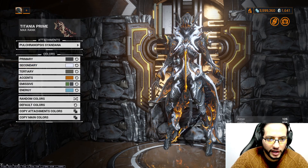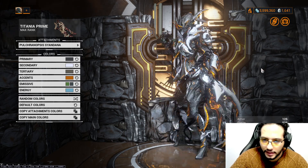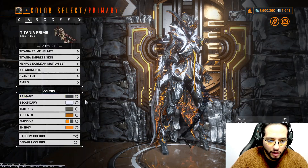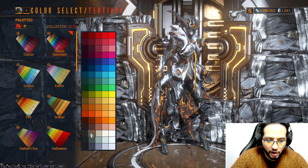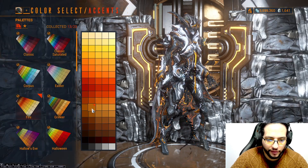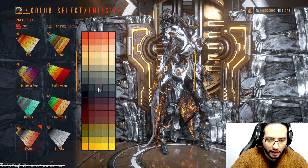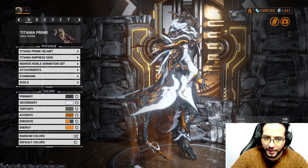For the Syandana we're using Ulucranopsis Syandana from the Cora Deluxe Bundle Collection. For the colors: primary from Smoke, secondary from Classic, tertiary from Classic Saturated, accent from Fire, emissive from Halloween, second emissive from Storm, and energy from Fire.